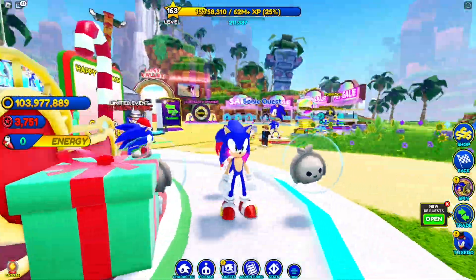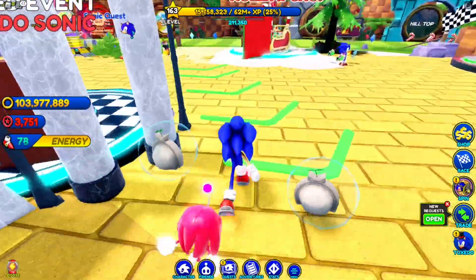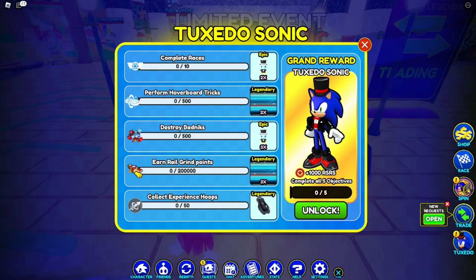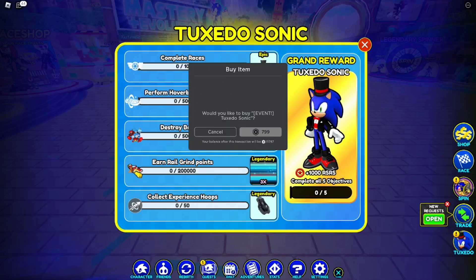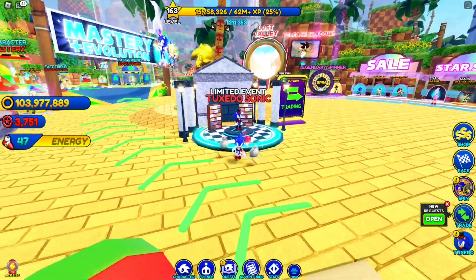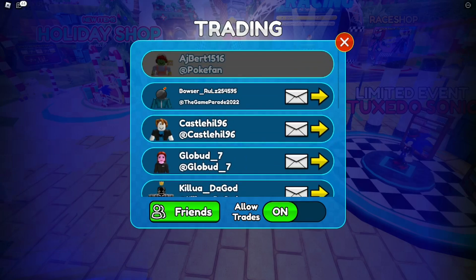Happy holidays to every single one of you guys! The tuxedo sonic — you can unlock it just by completing the quest: complete races, perform movable tricks, destroy bad guys. Go down the quest list, complete everything, and you should be able to unlock tuxedo sonic. I wouldn't advise paying for it since you can simply do the quest.